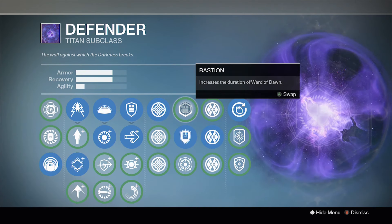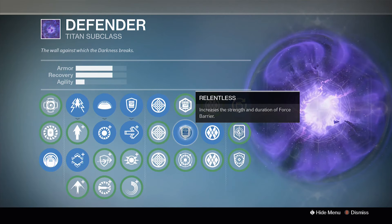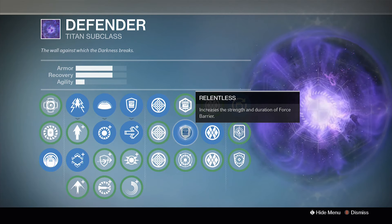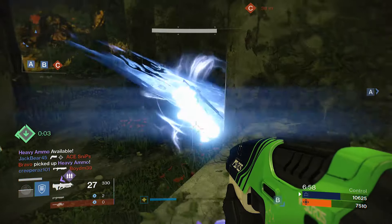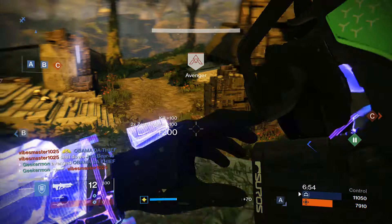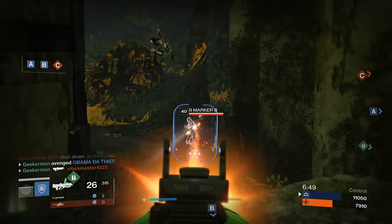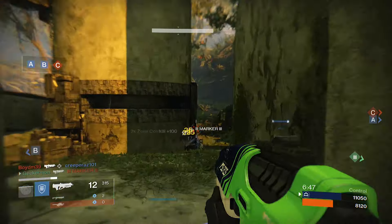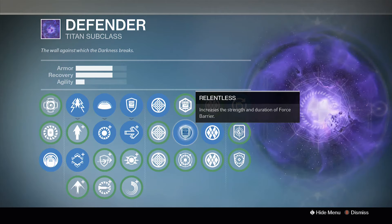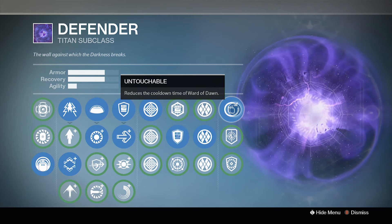This next perk took me a while to decide. A lot of the time I ran Bastion, which makes the Ward of Dawn last even longer, but in the long run I use Relentless because it combos so well with your Force Barrier, No Backup Plans, and your shotguns. It makes you an absolute beast — when you have Force Barrier active, you can shotgun somebody, trigger your Force Barrier, and then work your way through opponents with an amazing amount of armor.